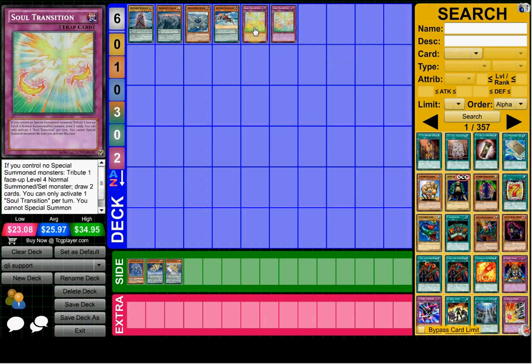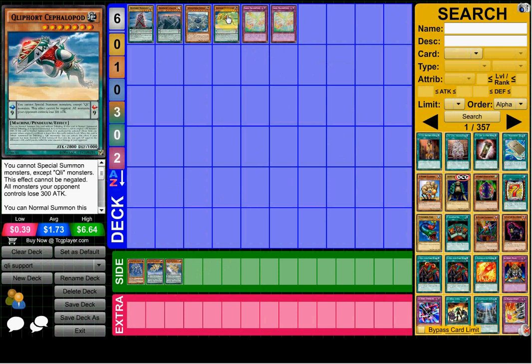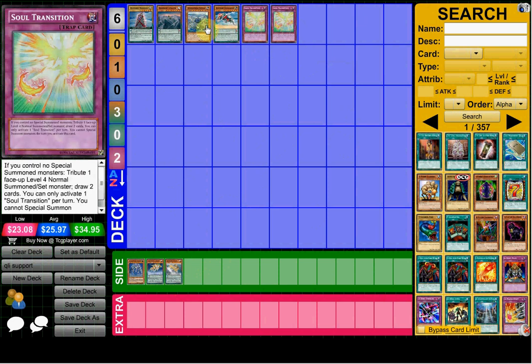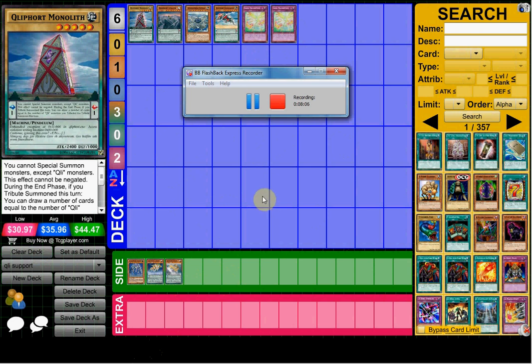Soul Transition is a secret rare going for about $23 right now. That's the support — in my opinion Soul Transition is the best card by far, Stealth is really good, Monolith is good, Sky Base is good, and Sheffaload is sacky and situational. Anyway, leave your thoughts in the comments below. Until next time, this is Stew Dog signing out.